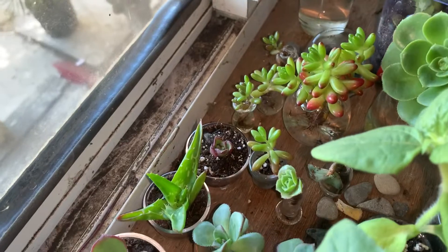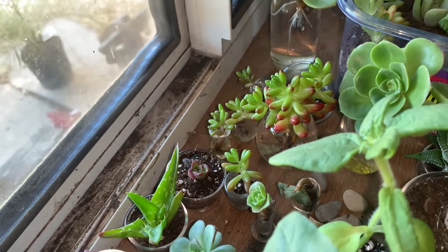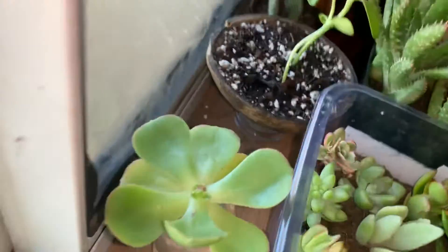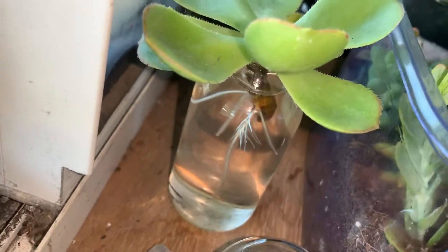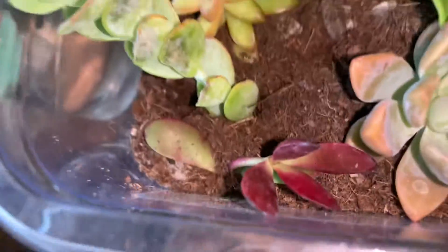You guys can see the aeonium and the sedum. Check this out — this little aeonium is growing two new babies. I talked about it a week or so back and it's looking nice. And here we got a few different things: we got a jade plant, crassula ovata.